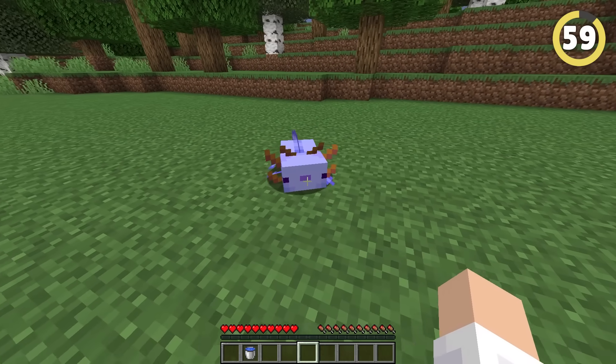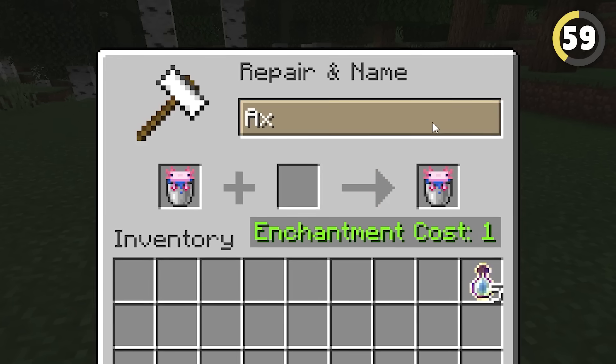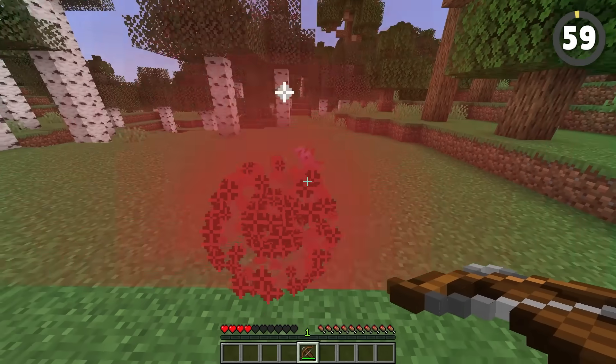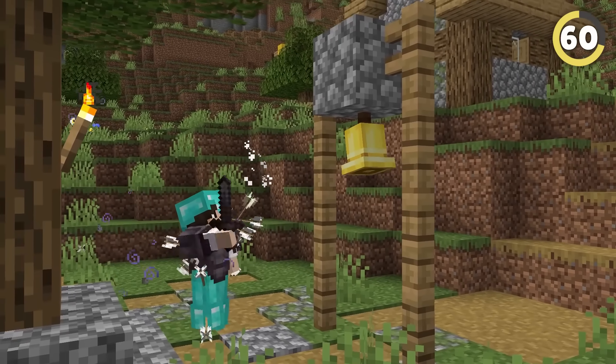If you have a pet axolotl and don't have a name tag to make him your pet, you can scoop him up with a bucket and literally put him into an anvil. If you're in a village raid but don't manage to kill all the raiders, that's a cool way to easily find them.